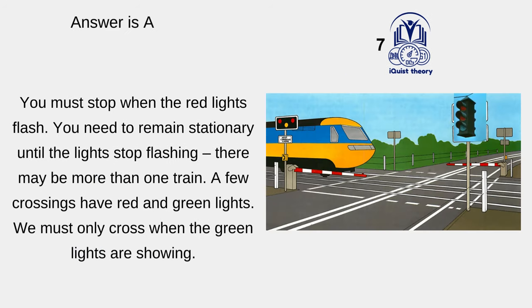You must stop when the red lights flash. You need to remain stationary until the lights stop flashing. There may be more than one train. A few crossings have red and green lights — you must only cross when the green lights are showing.